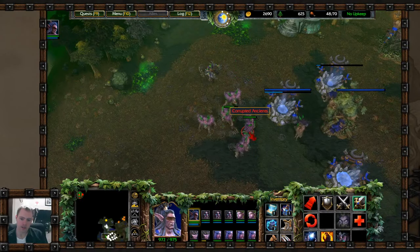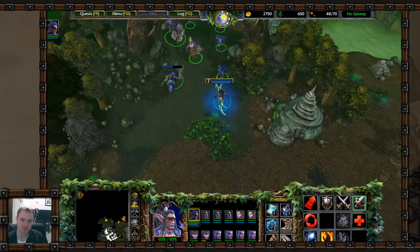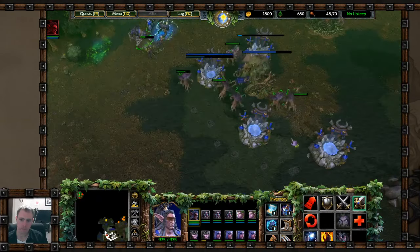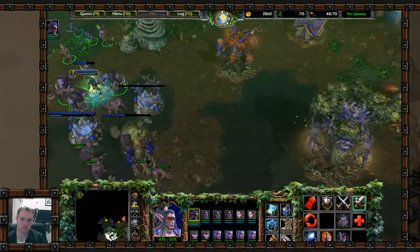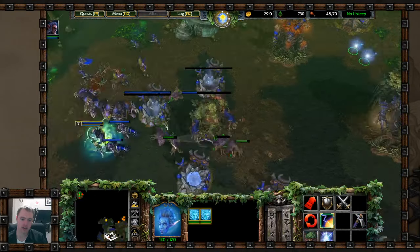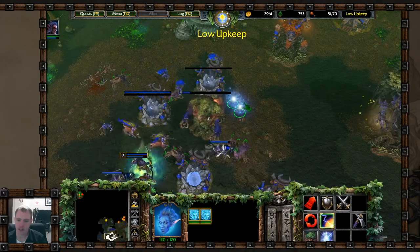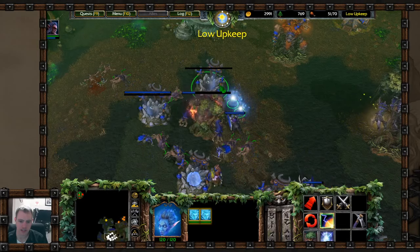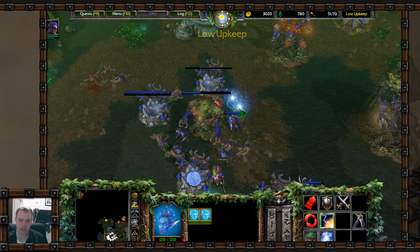Another base — cool, corrupted Ancients. Save the Ancient Protector. Their healing animation is kind of cool — the radiating effect is neat. Oh wait — they can just eat trees! I've never actually seen one eat a tree before. It gives 500 hit points. He's fine. I'll make a couple more.